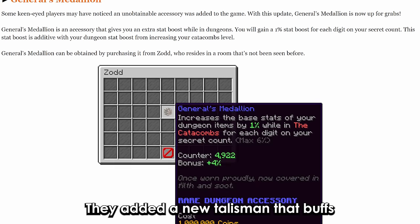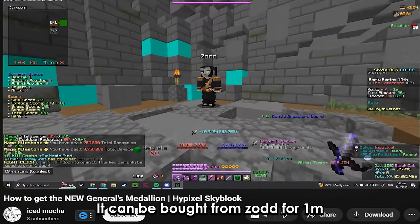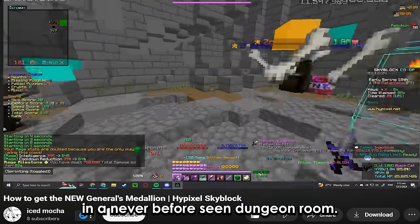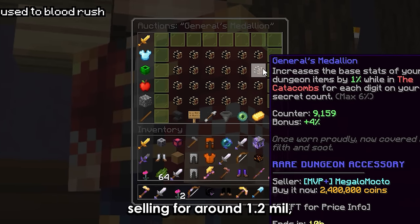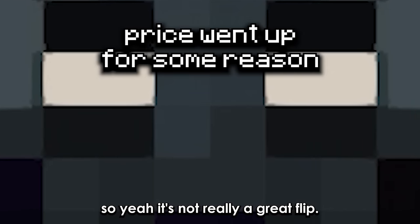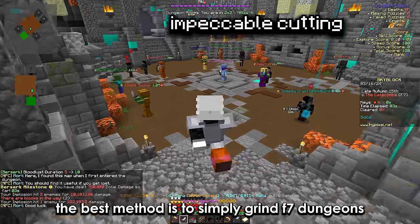They added a new talisman that buffs your dungeon items based on the number of secrets you have. It can be bought from Zord for 1 mil in a never before seen dungeon room. Right now it's selling for around 1.2 mil, so it's not really a great flip, but if you want to get it on ironman the best method is to simply grind F7 dungeons.